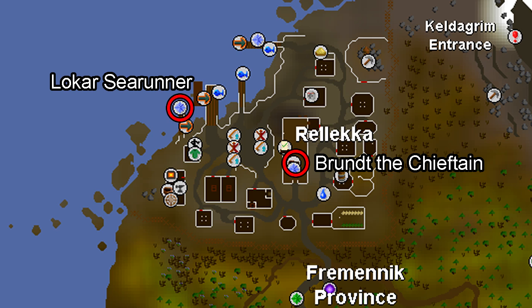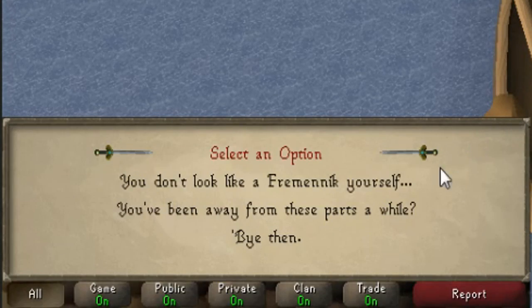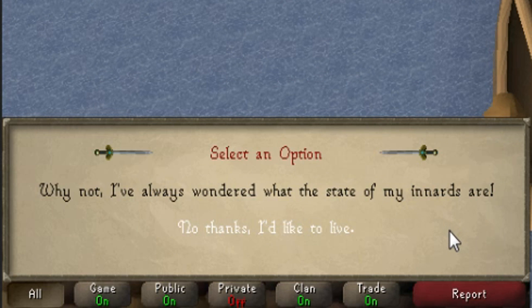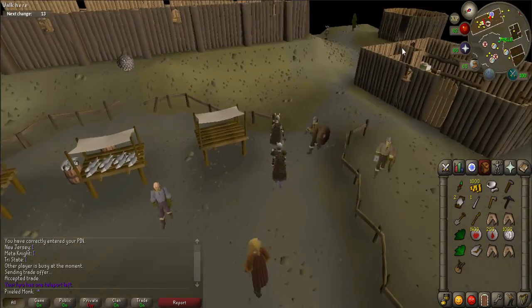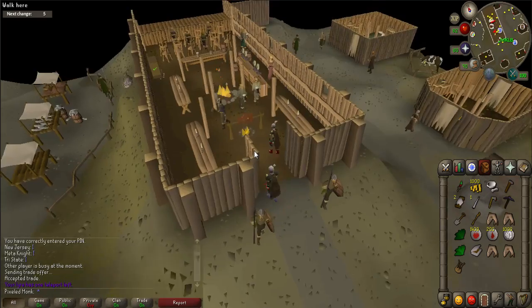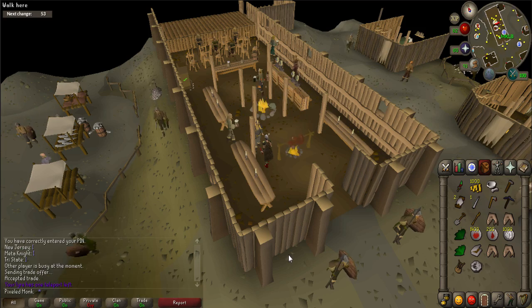You start the quest by traveling to Rellekka. Use the Enchanted Lyre or your home teleport to get there. First, talk to Lokar Searunner, who is located at the most western dock of Rellekka. When prompted, say: 'You've been away from these parts for a while. Why did you leave?' and 'Why not? I've always wondered what the state of my innards are.' He will tell you about the Moon Clan. Then talk to Brundt the Chieftain, who is located in the Long Hall of Rellekka, and receive the Seal of Passage. Select 'Ask about Seal of Passage.' It is important that you keep this item on you at all times throughout the quest and be careful not to bank this item.